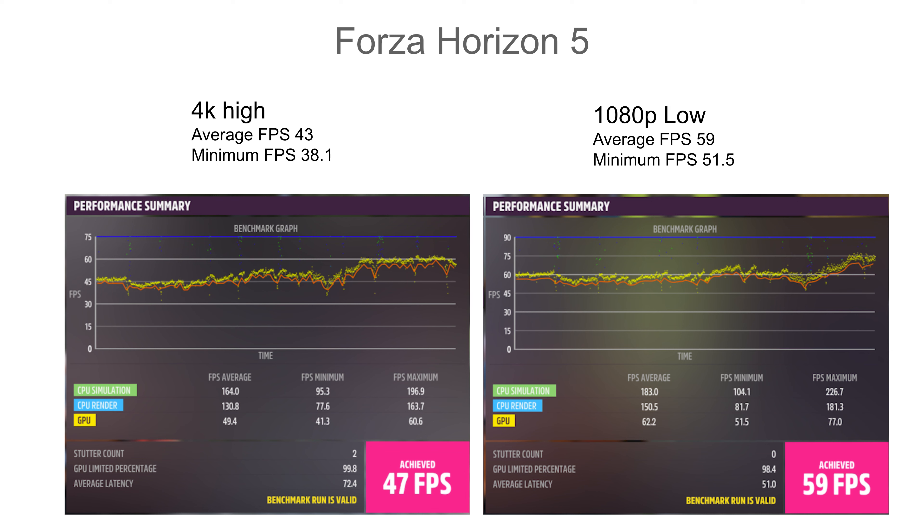Moving on to Age of Empires 4, I was playing the French campaign and got around 47 FPS on average, with a 1% low of 28 frames per second — this is with 4K high settings. So looking at how it scaled with Forza Horizon 5, maybe 1440p medium would be the sweet spot with a setup similar to this.